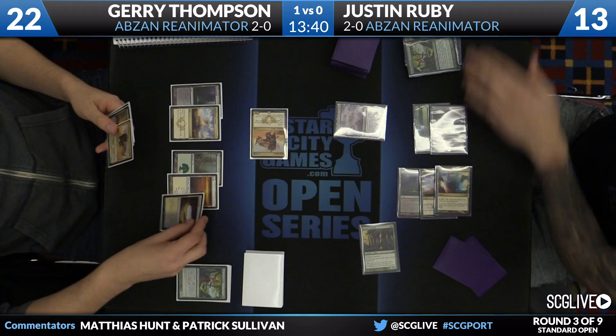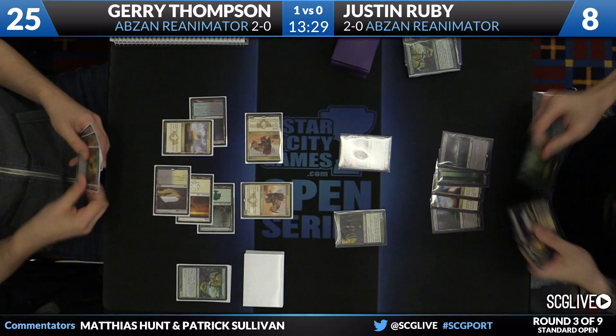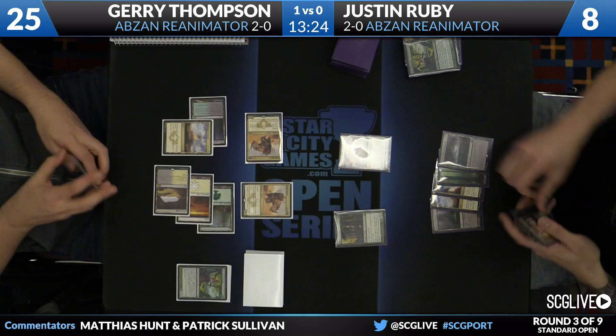Post-board these decks are equipped with a lot more answers. Jerry's playing the fair game here — Siege Rhino into Siege Rhino. There are a lot of matchups where this can be game over, if you think about the Mardu deck we just saw. But in the mirror it's possible that they have a lot more weapons to deal with this, and with a Whip in play we don't know exactly the contents of Justin's graveyard right now.